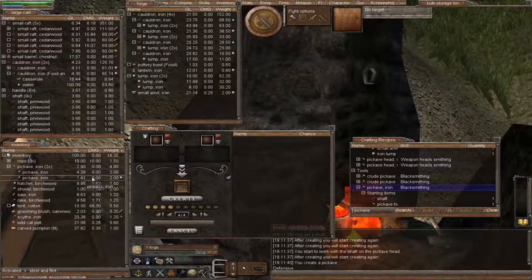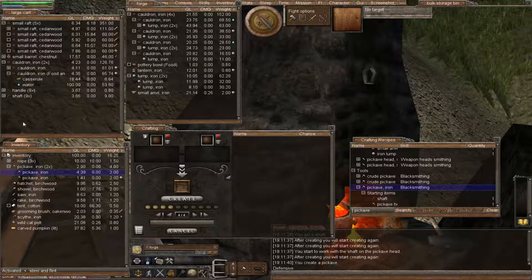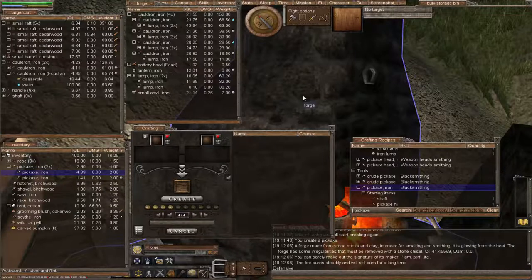Notice the difference between the starter one and the one we just made — the new one we can improve. So what do we do with the starter one? We don't drop it. Let's switch to Wormpedia. Under usage, you can use the pickaxe for mining, prospecting, and analysing. It is also rather effective as a weapon compared to other tools in the absence of a real weapon.